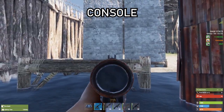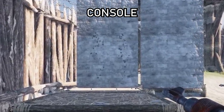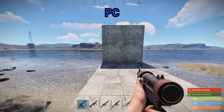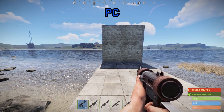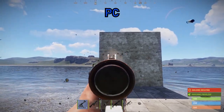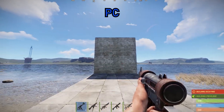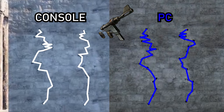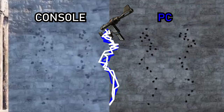So that's standing, and here we go crouching. You can see the recoil is more or less identical for the custom SMG on Rust console — standing and crouching. Moving over to the PC version for the custom SMG: in standing, this is what the recoil spray looks like. And in crouching — yep, that's identical in standing and crouching. Interestingly enough, the recoil patterns are identical between console and PC for the custom SMG. That's actually pretty surprising to me.